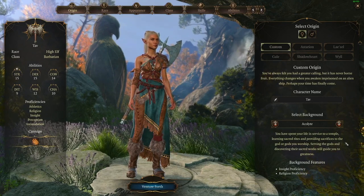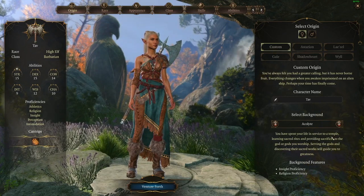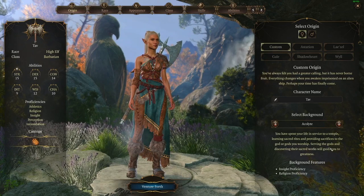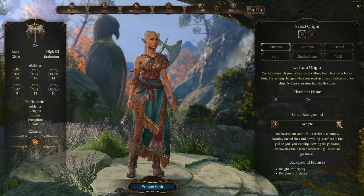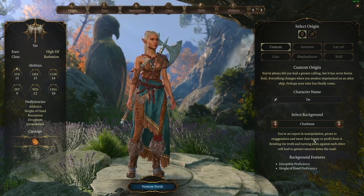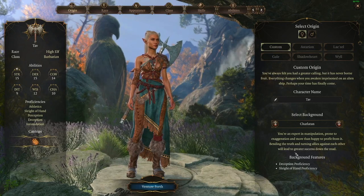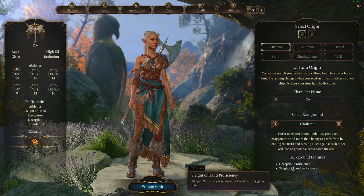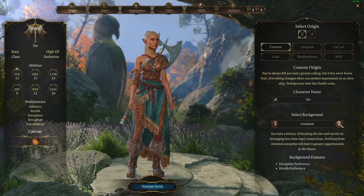So the first thing is we need to select a background. We have the Acolyte — you have spent your life in service to a temple, learning sacred rites and providing sacrifices to the god or gods you worship. Serving the gods and discovering their sacred works will guide you to greatness. That one could almost be fitting. This is a Charlatan — you're an expert in manipulation, prone to exaggeration, and more than happy to profit from it. Criminal.